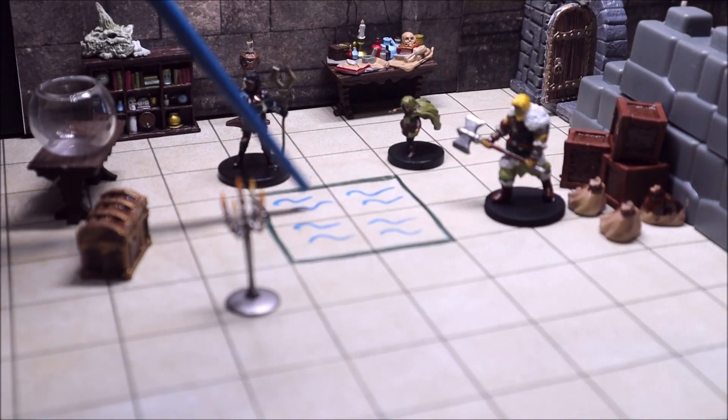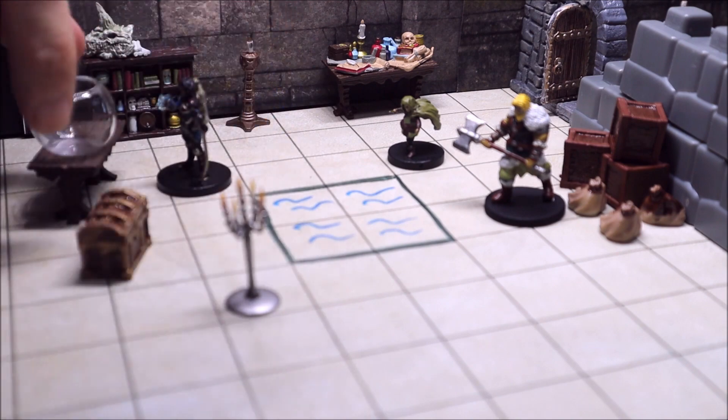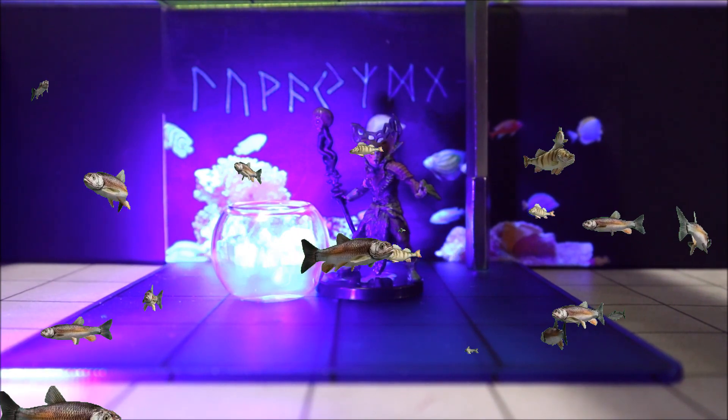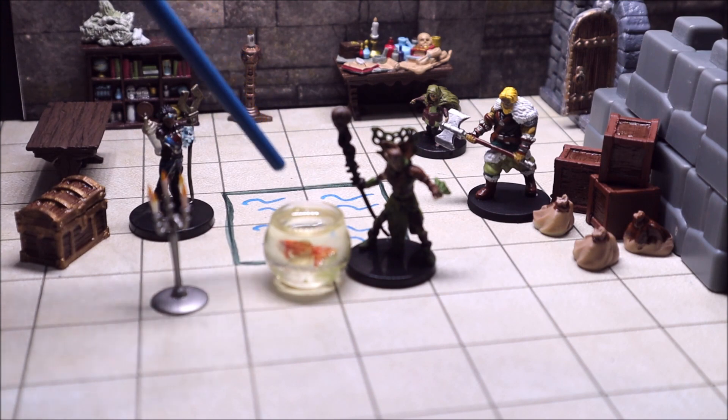The druid pops back up and informs the party about the luminescent koi revealing hidden writing. The artificer grabs the empty fishbowl and sends it down to the druid. Now the druid has the fishbowl and can attempt an Animal Handling check to capture at least one luminescent koi. With the koi secured in the fishbowl, the druid swims back up, re-emerging with the koi and the knowledge of the runes seen on the underwater pool wall.